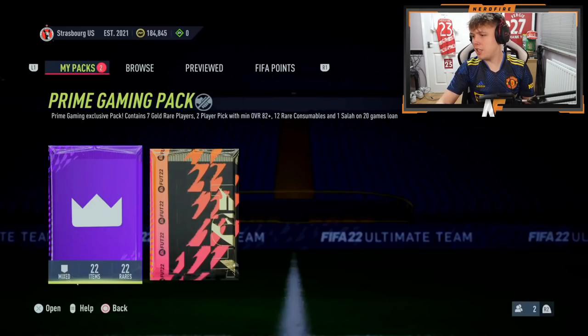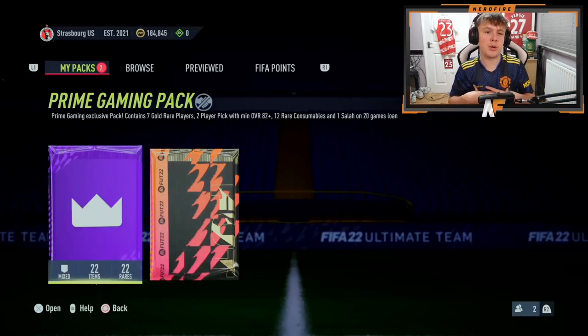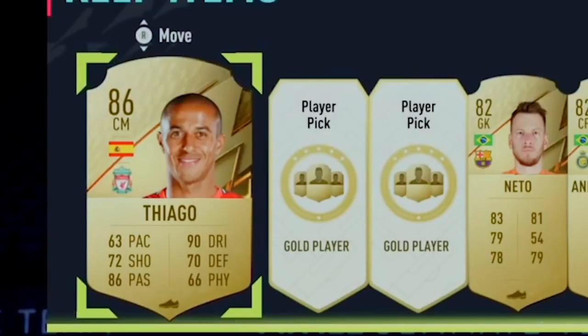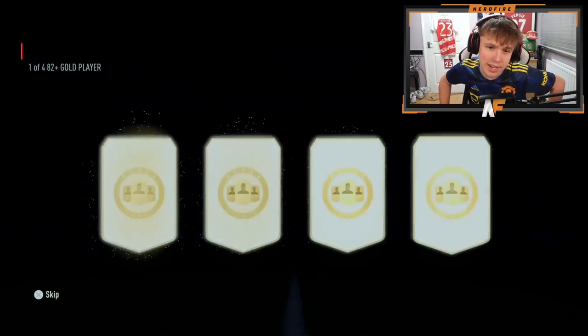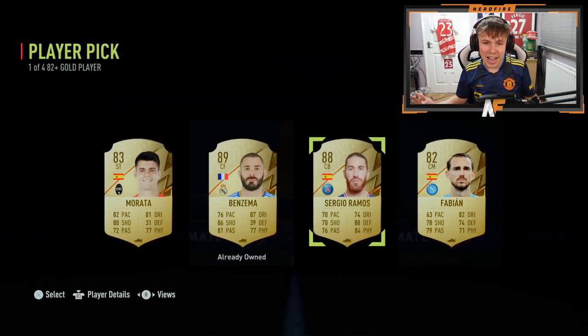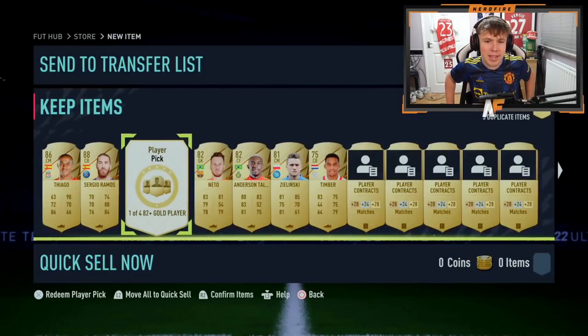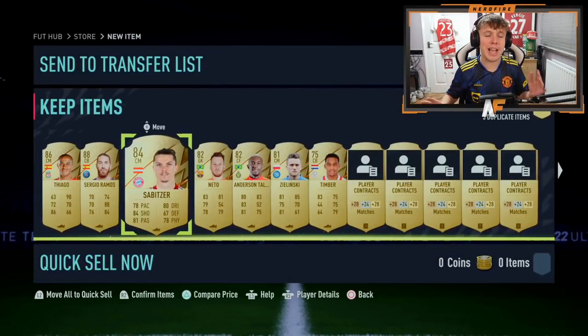Shout out to Man Bomb - he's got a Prime Gaming pack. He opens it up and on the outside of the pack it's a walkout, 88 plus French centre forward - Benzema! He's got TWO walkouts on the outside before even getting to the player picks - that's actually ridiculous. Player pick one - another Benzema, and Ramos! That is three walkouts so far from this one Prime Gaming pack. The fourth pick is an 84 - still the best Prime Gaming pack I think I've ever seen.